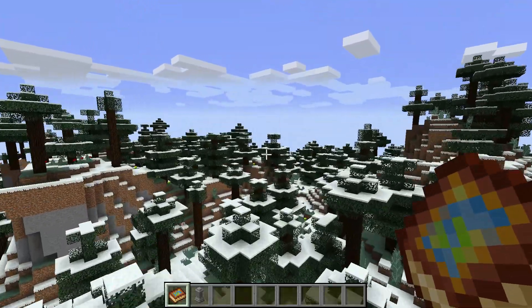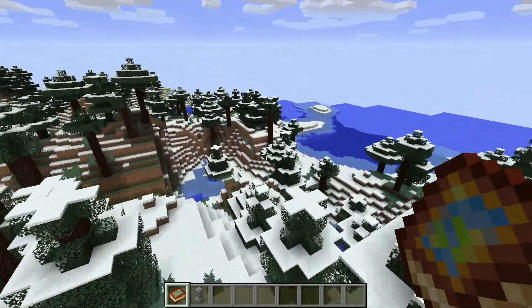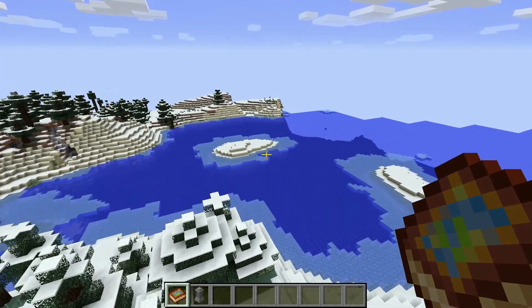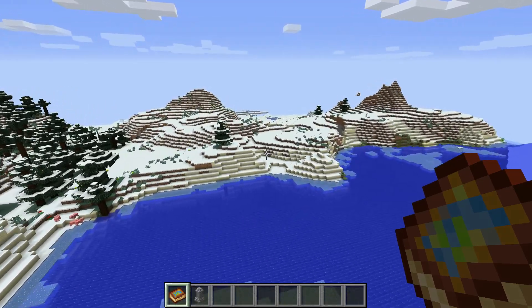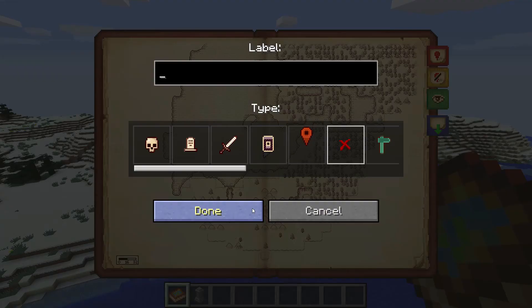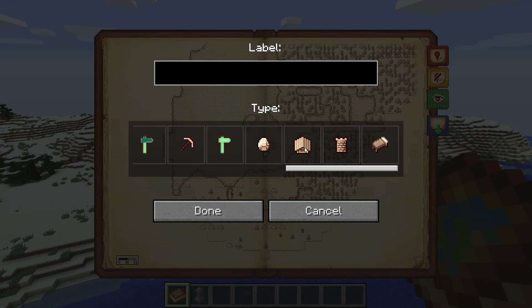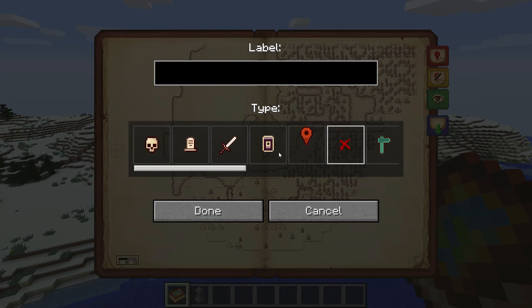Now I need to find another waypoint to go to. I need to find a village, because there is a village marker. Here we go — waystone. I think this is the village icon. I think that's supposed to be a stronghold. That's supposed to be a badlands. Mine... diamond, I guess? They're different indicators.